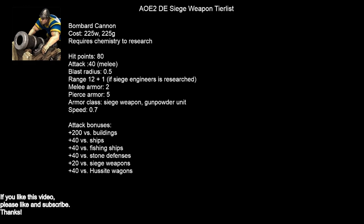Next up, bombard cannons — very expensive in wood and gold, and I think it's the most expensive unit in the game. It also requires chemistry to research, and chemistry itself is a 300 food, 200 gold technology that researches very slowly. So early imperial age power spikes with bombard cannons are not going to be possible for most civs. They have good hit points, a lot of different attack bonuses, and they deal with buildings and siege weapons very well, especially because of their 12 range — and that goes to 13 if the civilization has siege engineers. Also keep in mind the unit is in the gunpowder armor class, so anything that counters gunpowder will be applicable.